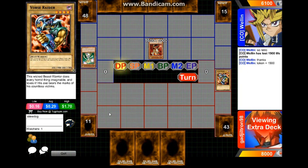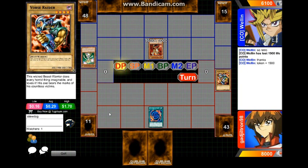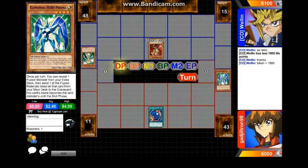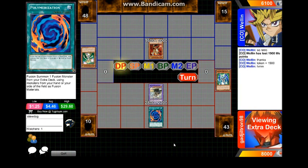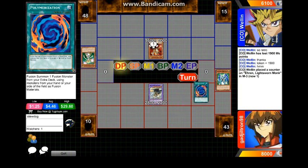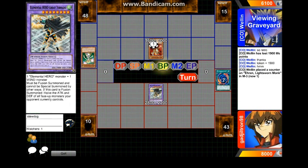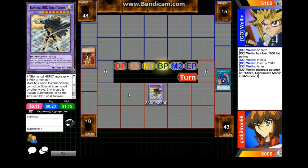You only got 11 in the extra deck — I didn't have time to do the extra 15 because it was bedtime. Mama told me it was bedtime and I couldn't finish it, sorry — stupid bedtime ruining duelist life. He's going to be playing Polymerization, fusing Luster Dragon and Elemental Hero Prisma to the graveyard. He's gonna go for Great Tornado, which is a legal play because Luster Dragon is a Wind-type monster and Prisma is an Elemental Hero, so he'll attack over the Aron.